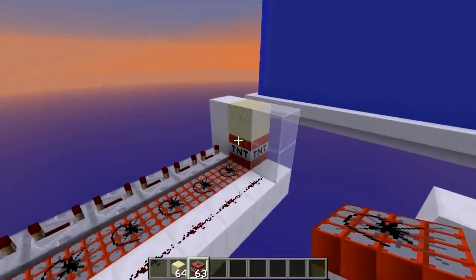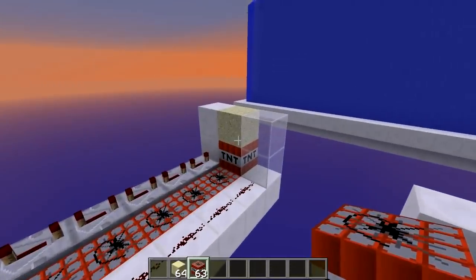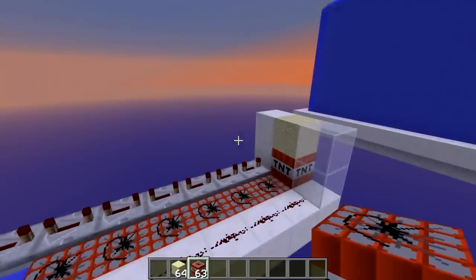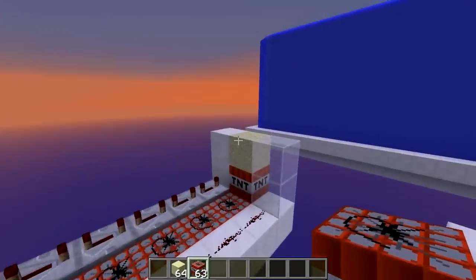So what a hybrid cannon is — it is practically just a sand cannon and a TNT cannon merged into one, like this one here, and what that does is it flies sand and TNT at the same time.